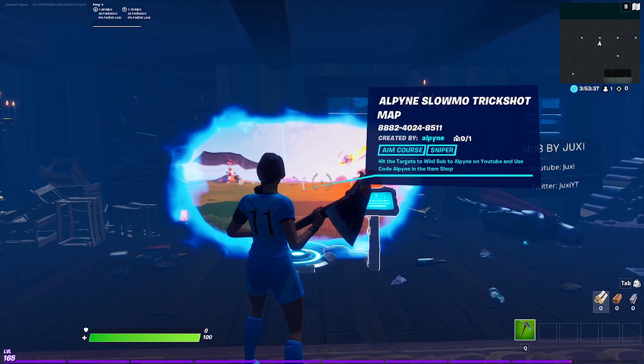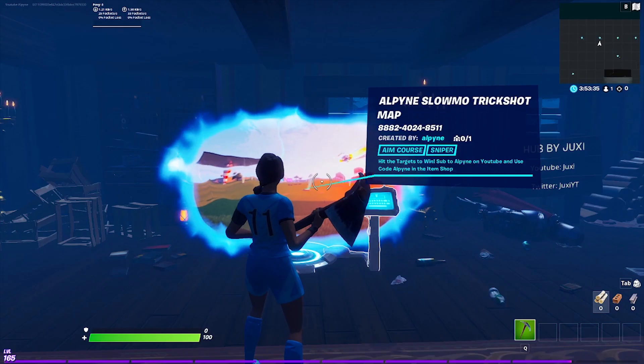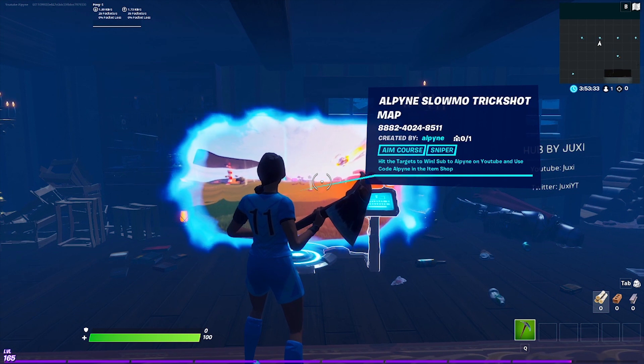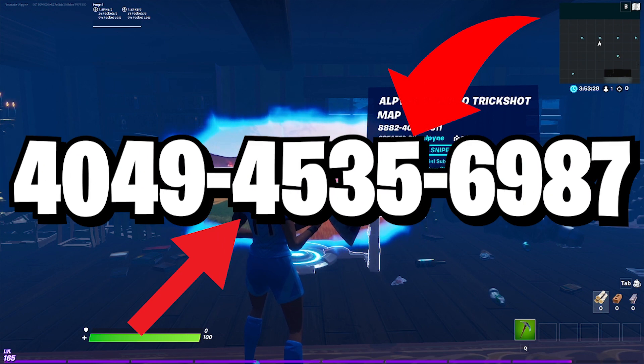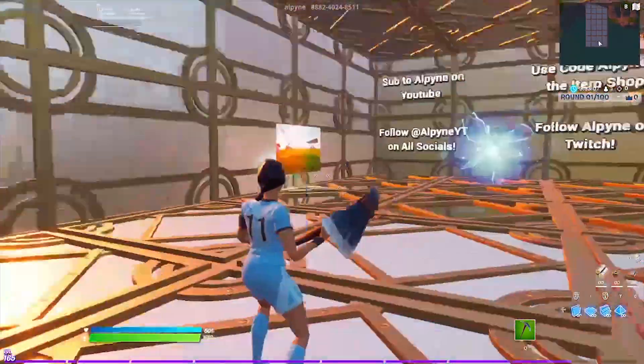The first thing you're going to need to do is go into creative and put this map code in and go into it. But if you would not like to use this, it will also be in my slow-mo hub — the code is right there. Let's move right into it.